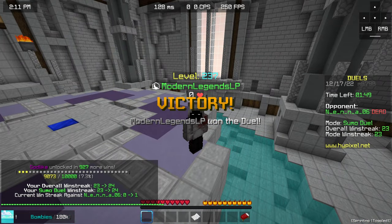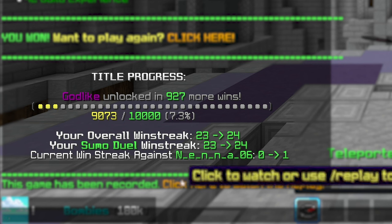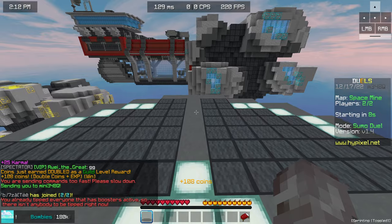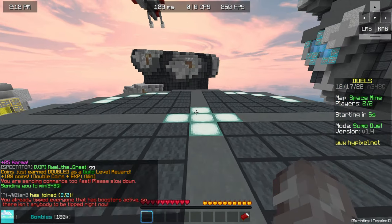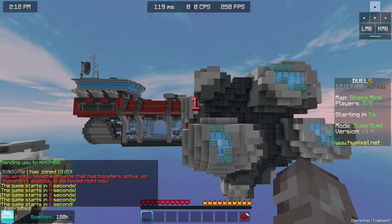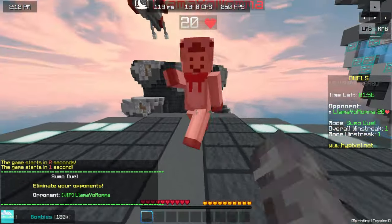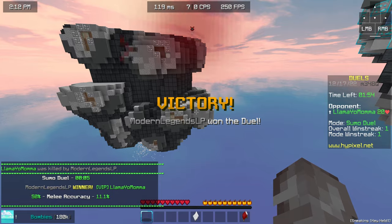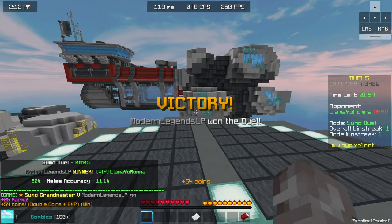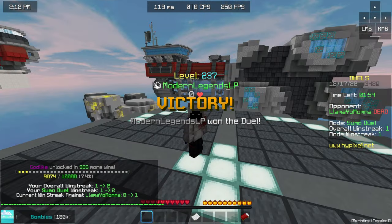Also, I'm about to level up to Godlike — that's gonna be a video — and I have a win streak of 24. Now I'll show you how I will do it from this day on: once I hit them and they turn red, I only let go of W once they stop turning red. I can get way more hits because my W-taps are more optimized, and it just feels really satisfying.